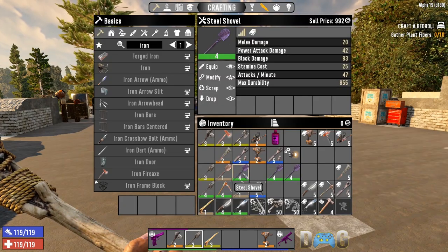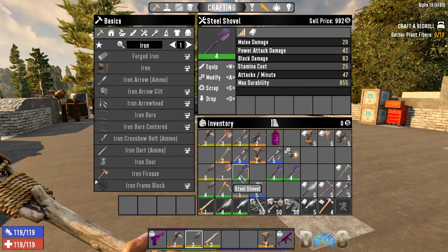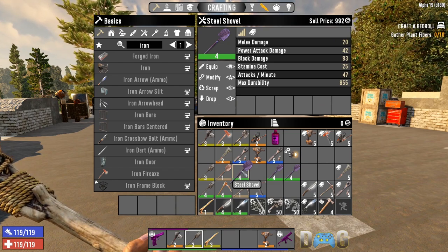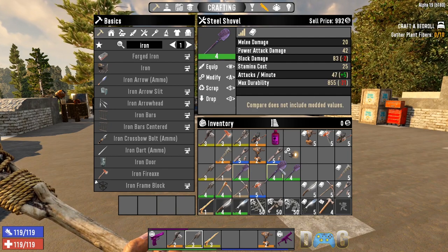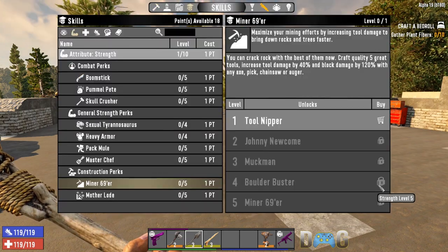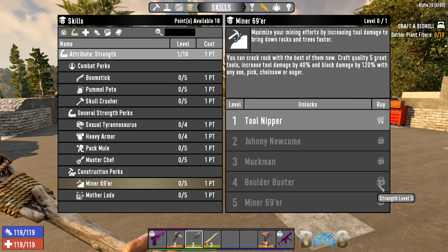I wanted to take this opportunity and briefly talk about the level of the item, indicated at the bottom. So we have a level four steel shovel — this number determines the stat bonuses the item gets, so the higher the number the higher the stat bonuses. This is also kind of random though, because I have the same level steel shovel and it's giving me different stats. The level of axe, pickaxe, or shovel you craft is determined by Miner 69er.